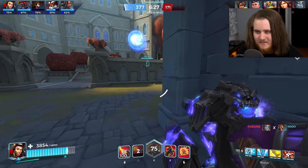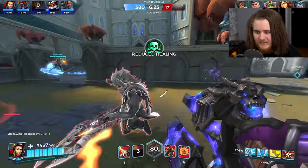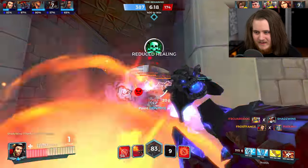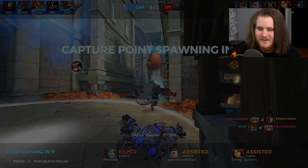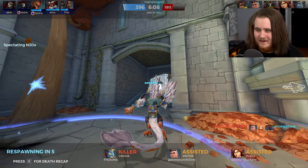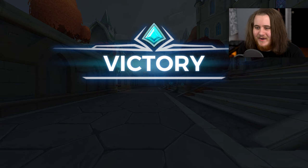I'm mainly prioritizing sitting on the point. Grok runs in with no health — I don't know how he expected to get out but he's gone. Fury's beam seems to be bugged — that's a new one. I'll pull up the Q to block the BK stun — it got destroyed right before the stun went off. Drogo finishes BK off and we are five points off the win. There is the victory — what a weird game.